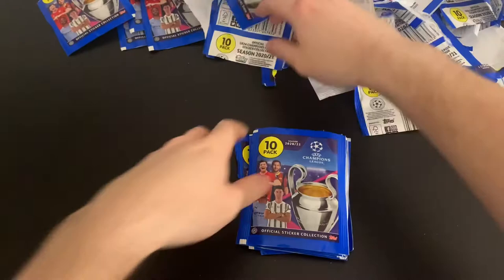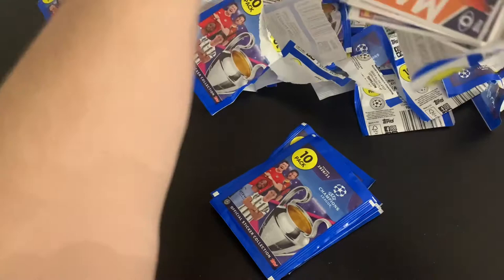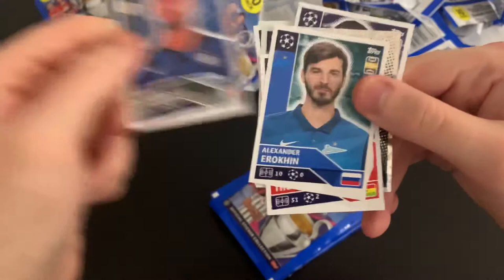We are acing through these sticker packs. Look at the mess — I love it. We've got Marlow one to watch, the Atalanta badge, Otamendi, Murillo, Benedetto, Matip, Busquets, D'Ambrosio, Erokin and Thomas Partey.